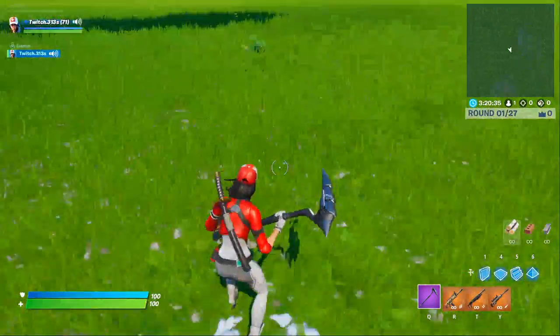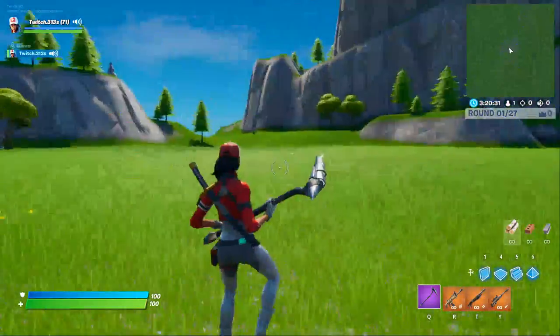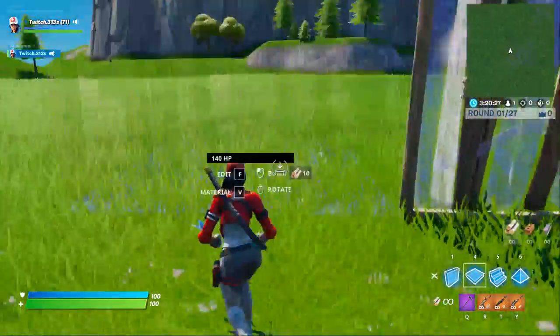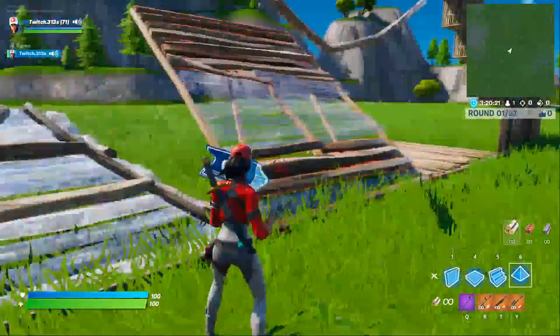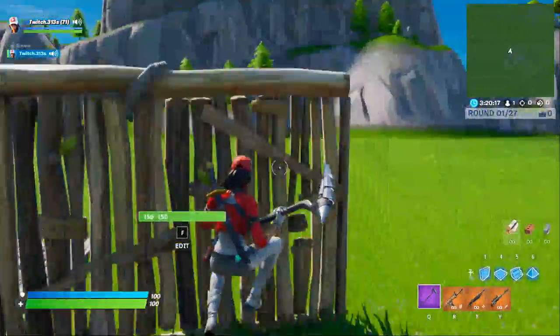Today I'll cover the basic shapes of Fortnite for beginners. You have the wall, you have the floor, you have the stairs or the ramp, and the pyramid. Each one of these you can use to fight your enemies.